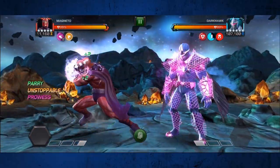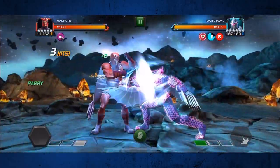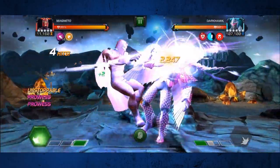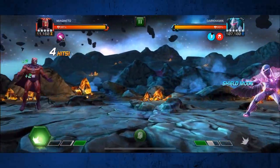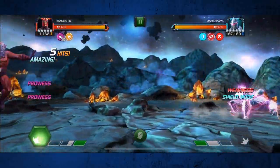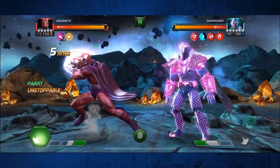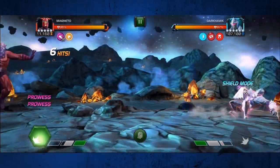The one thing you have to be aware of if you use Magneto for this fight is that his magnetism will pretty much turn off the Immovable Object node. That is a new node designed just for this fight. Every five hits on your combo meter you're supposed to gain the Steadfast buff, which will allow you to block one unblockable attack.